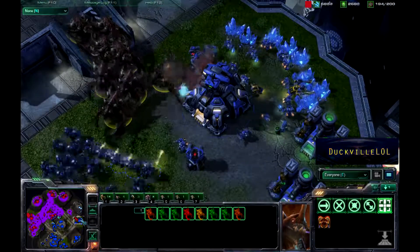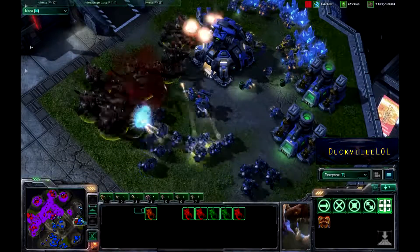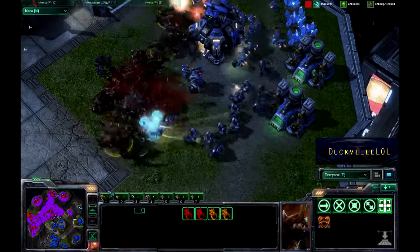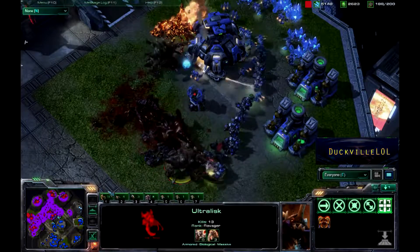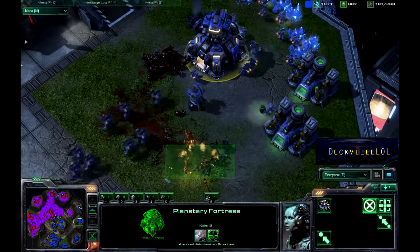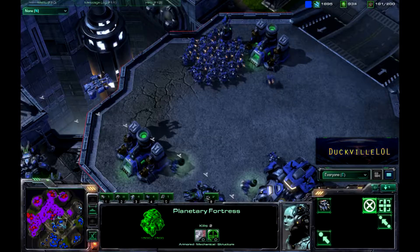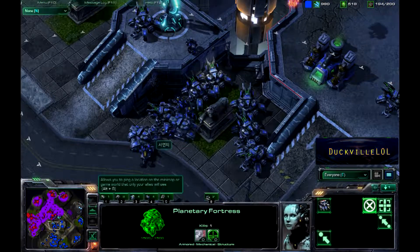Despite the Planetary Fortress, you would assume they're going to do a massive cleanup job. But the Marauders come in with some great micro from the Terran player — using Stim and just stimming the Marauders away, taking out all of these Ultralisks. These guys just burning up here, leaving a massive pool of Ultralisk flesh on the ground.